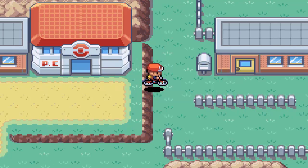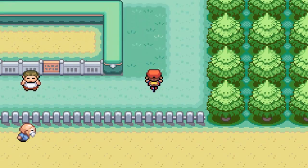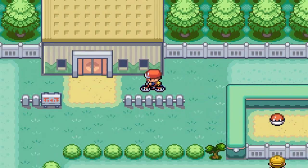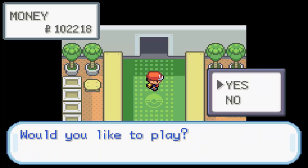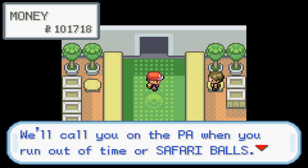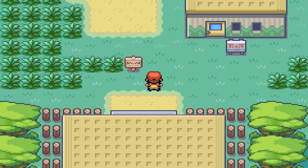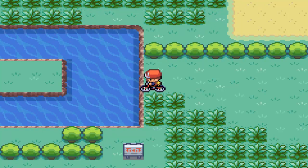Welcome back to the let's play. We're gonna do the Safari Zone because there's two things you get out of it that are totally necessary. I used to have a map but I don't anymore. This guy's gonna stop you and charge 500 Poke Dollars. You get a certain number of steps — 600 — and each zone is gonna have different Pokemon.